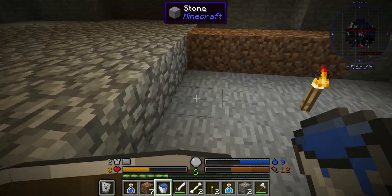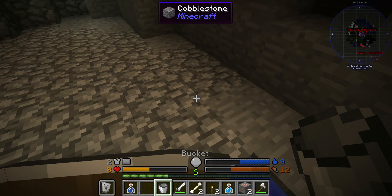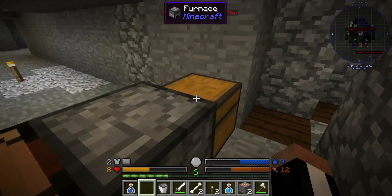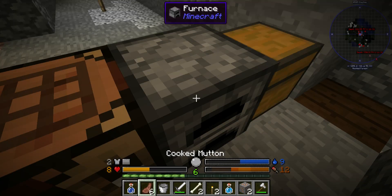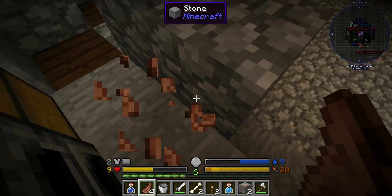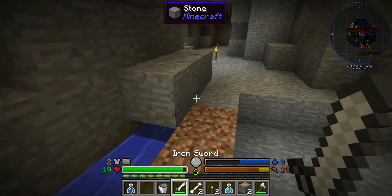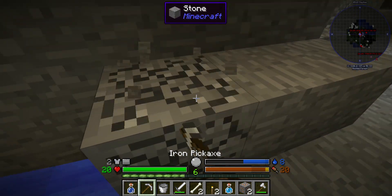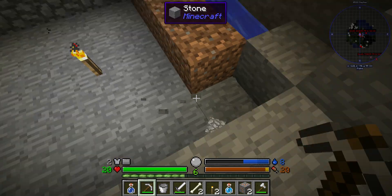Oh wait — I think we can move items. Let me check that real quick. I need to take off my shield to see if I can do this. No way — let's go! We can move mob spawners! So we can have a mob farm down here too — it's like a blaze farm in the overworld.